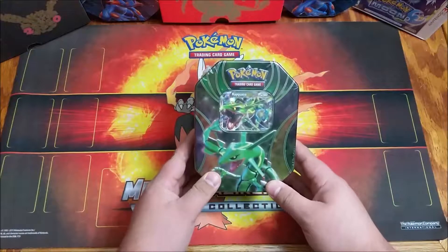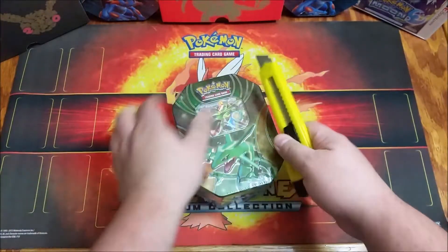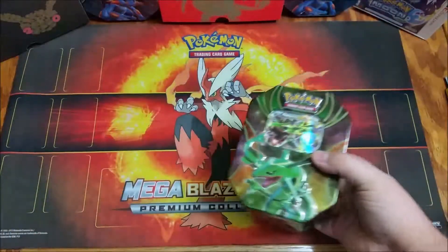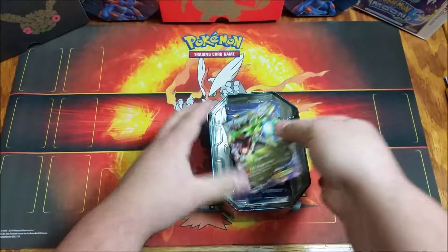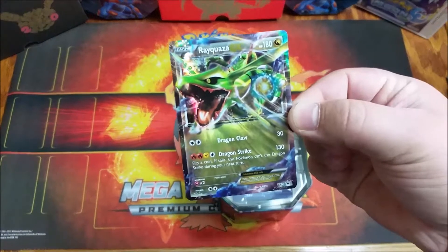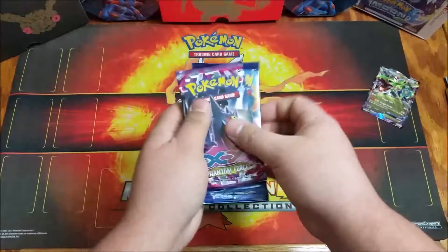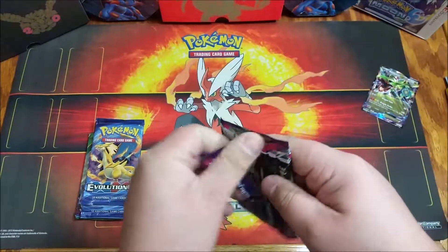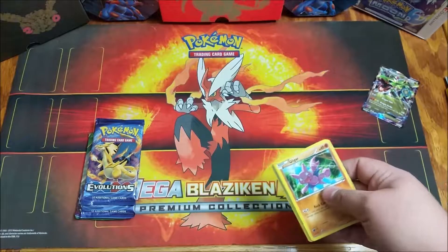Welcome back. We're going to do a Rayquaza tin — let's get right into it. Of course we got our Rayquaza promo. Then we have our four packs, which are two Evolutions, Roaring Skies, and Phantom Forces.